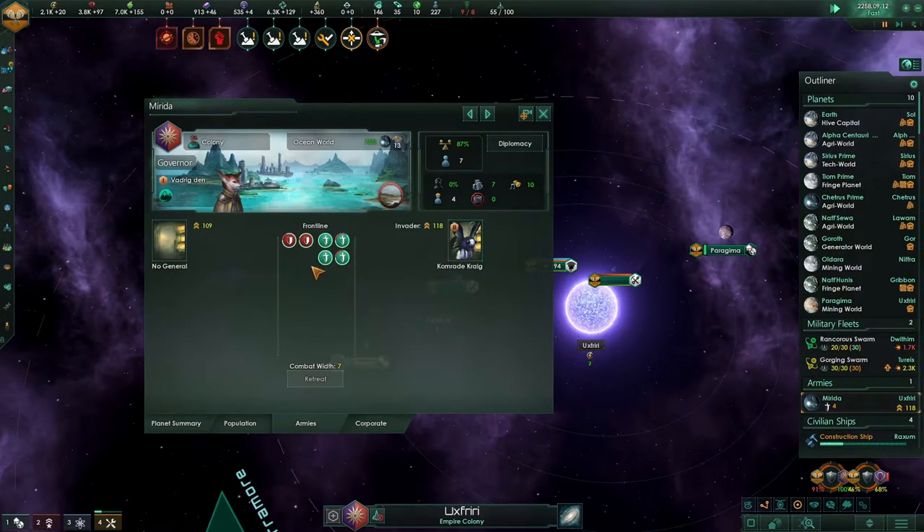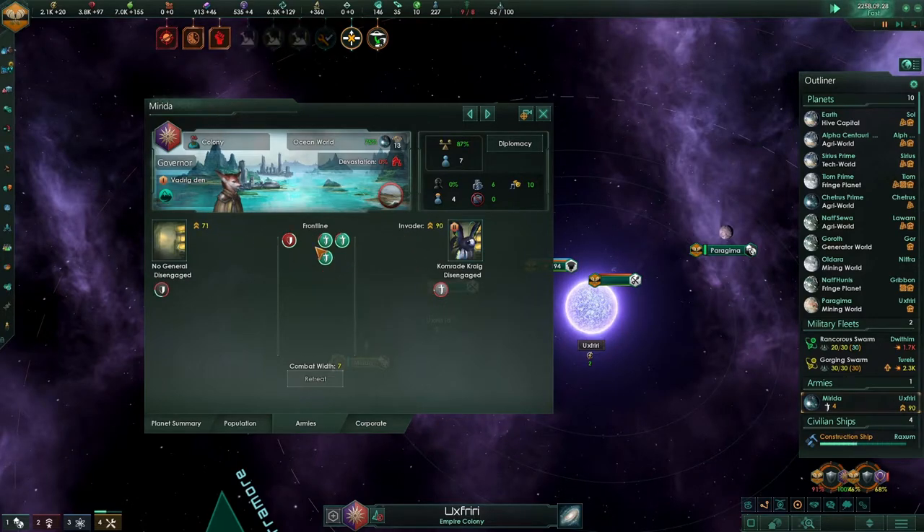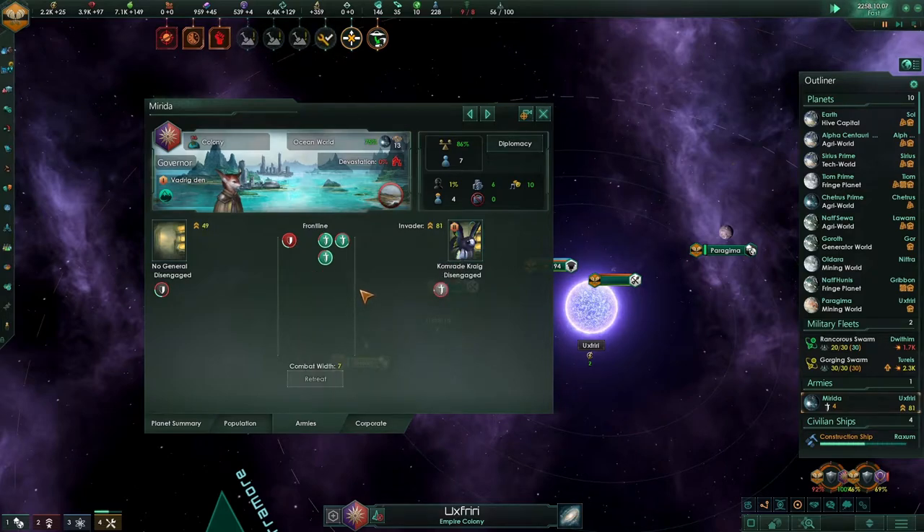It's four against two — come on, we could win this, we need to win this. The one's pulling back, that one's pulling back — they are losing! Come on, lose this. We're winning, we are winning this. There we go!